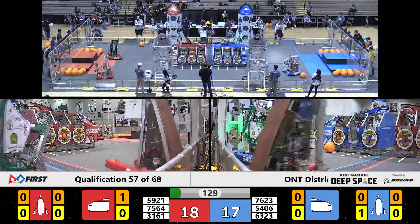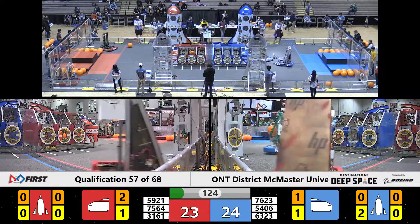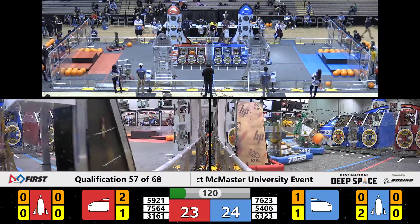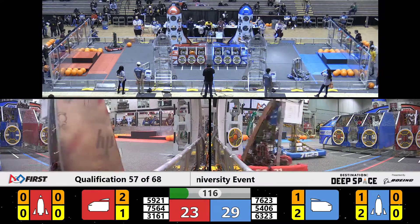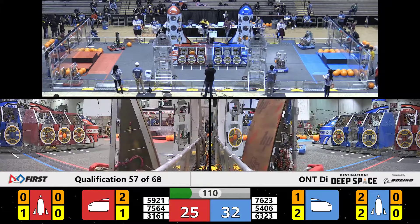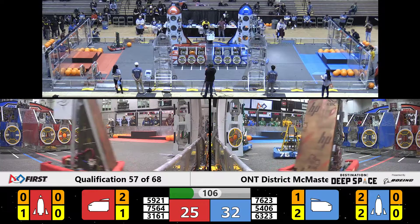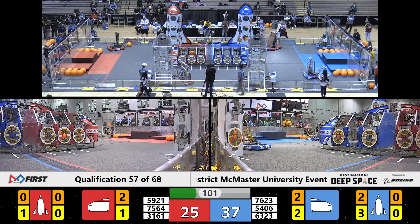Meanwhile, over here on the far side of the field, we got some defense, we got some offense. Team 59-21 trying to play some defense on Celtex, but their Alliance partners are helping them out here. The Blue Alliance showing some camaraderie, showing some teamwork, defending one another. The Red Alliance team 31-61 trying to pick up a hatch panel — they do so successfully, scoring that on the Red Alliance rocket ship.